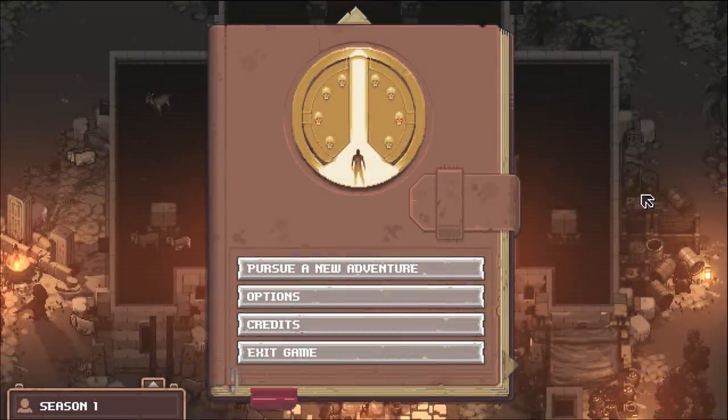What's up adventurers, this is KG48 and welcome to a brand new let's play for Pathway. Pathway is a strategy RPG set in the 1930s where we gotta kill some nazis. It is right now on Steam for $16, came out like maybe today or yesterday.